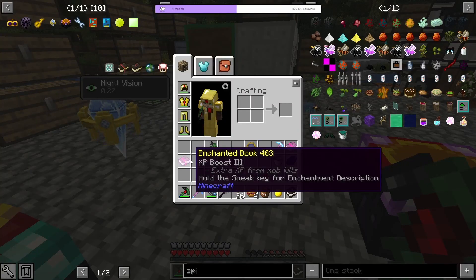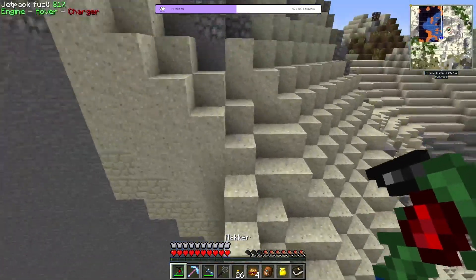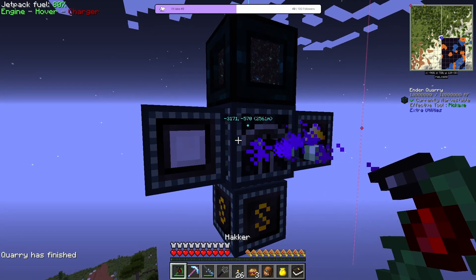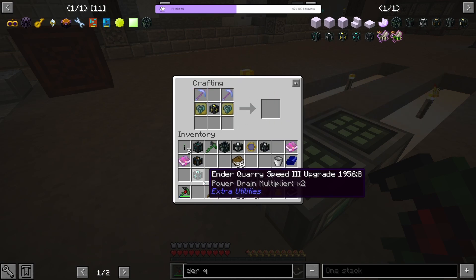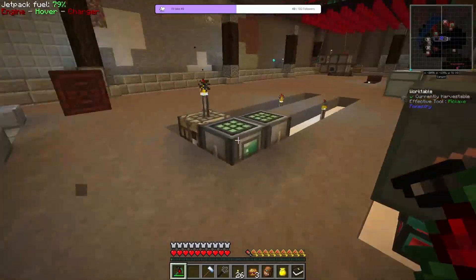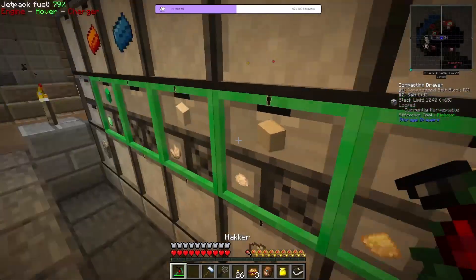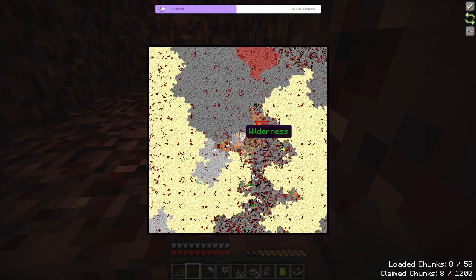I need to grab my quarry because it has probably finished its job. There is only one chunk left for this quarry to mine out. Now if I right click on the quarry it should say that the task is finished. So this is the quarry speed upgrade 3 — it's the maximum that we can get on the quarry. What I will do now is go to the nether and set up the quarry inside of the nether so that we could start getting all the nether materials: the glowstone and the netherquartz. One thing I forgot is that I should have unloaded the chunk that the quarry was in previously.